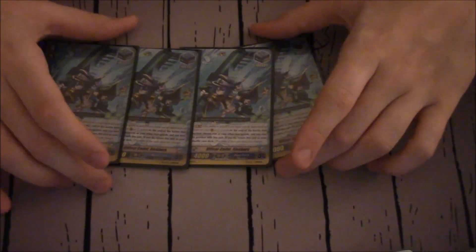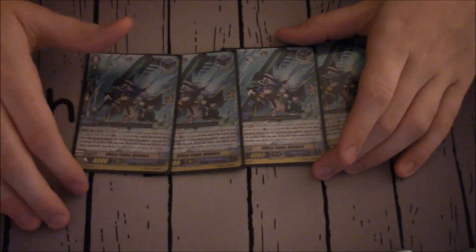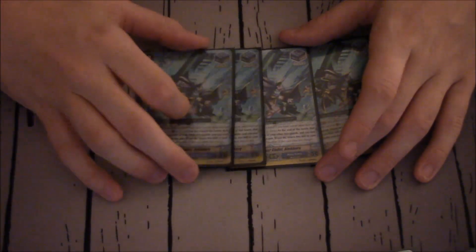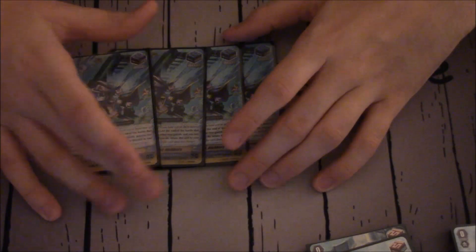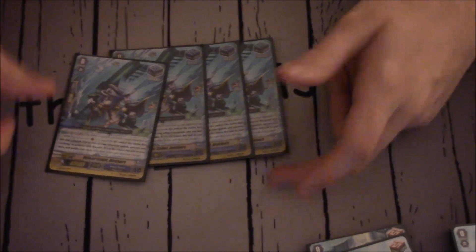Speaking of multiple attacks, Alec Bors is one of your main units that gets multiple attacks, and for me he's an incredibly important unit. His skill is GB1, rear guard: at the end of the battle this unit attacks the vanguard, return him to the deck, choose a unit on your rear guard circle, and move it to the circle he was in. So if he's in the front right, you can choose any unit on the field — even another Alec Bors. He gets those extra attacks, incredibly important to get 4 attacks. As long as you have him, another unit on the field, and another unit in the front row, you're getting 4 attacks. Four is the magic number.